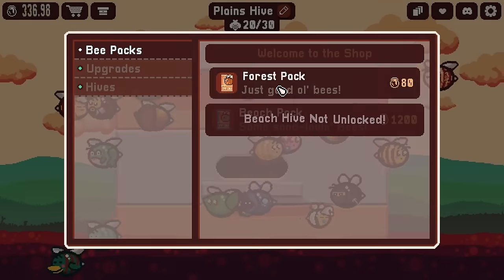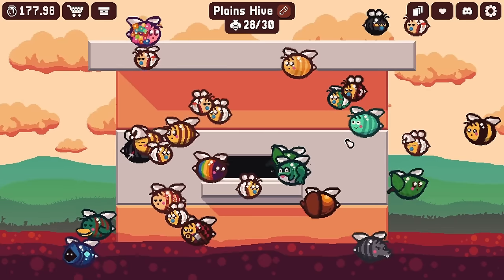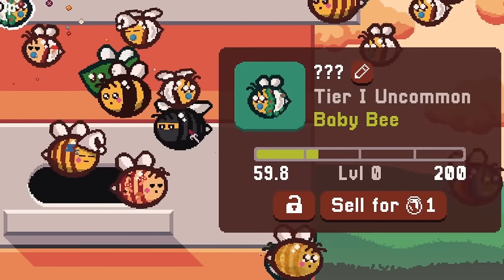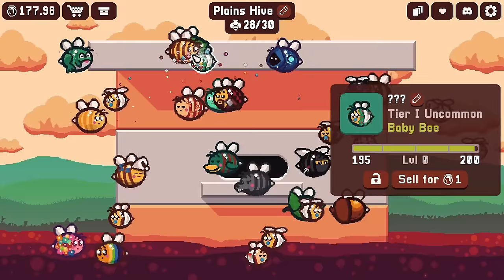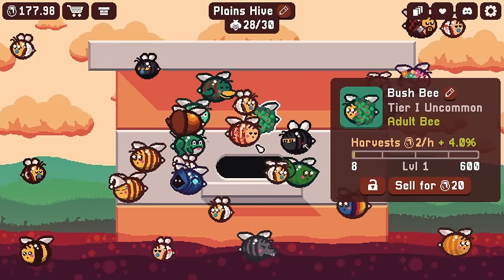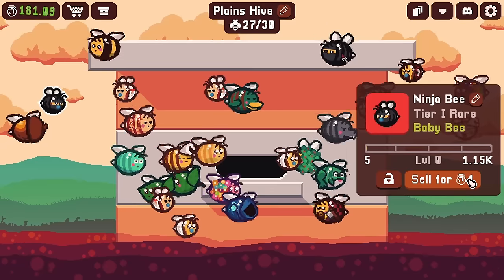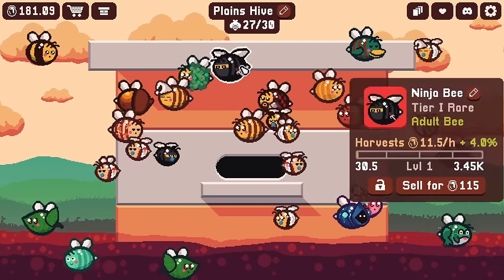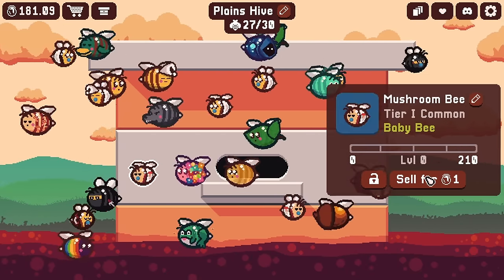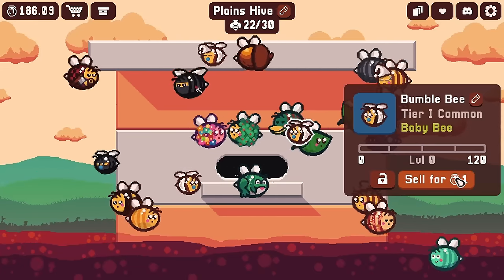I've seen the rare ninja bee before, which is very ironic. I'm putting a lot of money into these bee packs and getting so many of the same ones. But wait — you look new! You've got a berry bush growing on your back — I'm not sure that's healthy. So what are you, a bush bee or something? That was a straight-up guess! There was another new one though I'm pretty sure. Should I sell the ninja bee? It helps quite a bit with the rate but takes quite a bit to grow.